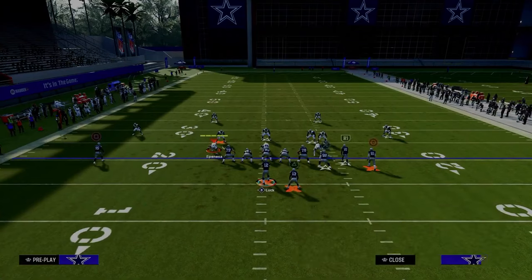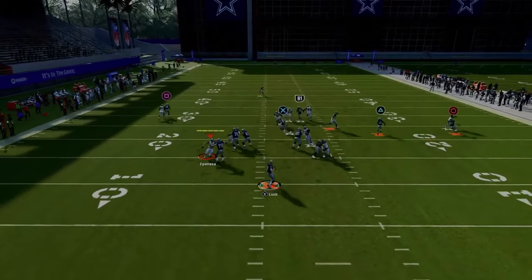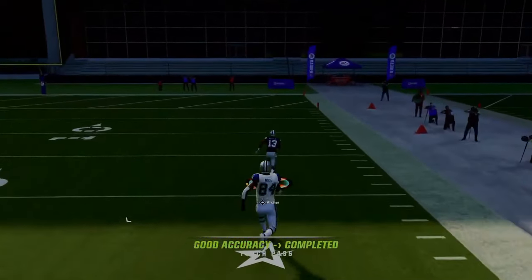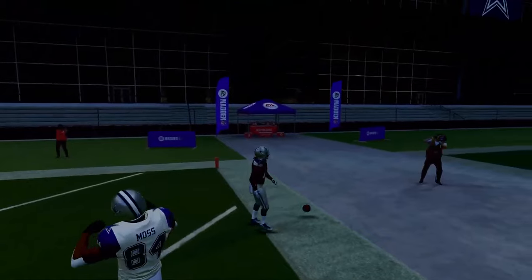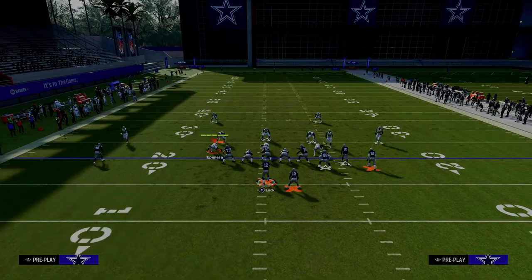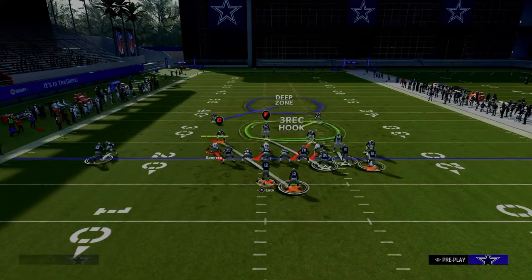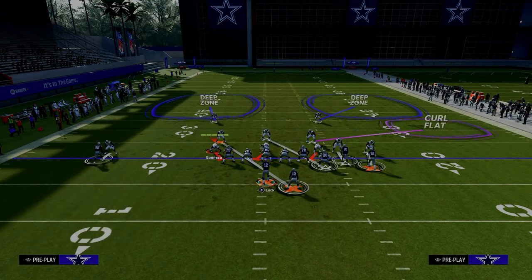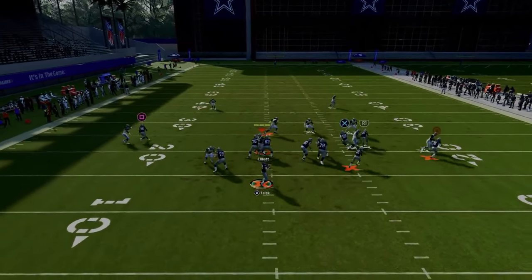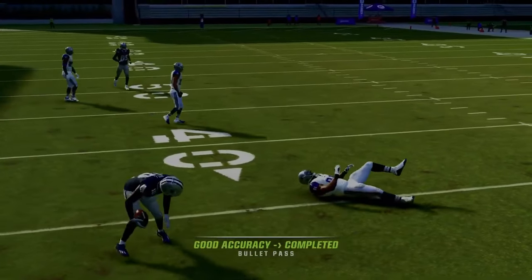You also have your running back route, so if they're in man coverage, it's one of the best plays in the entire game because they have to have safety help on both sides. The running back is going to absolutely destroy man-to-man coverage. If you just pass it up and to the outside, you're going to be able to consistently beat man coverage. This is super effective against man coverage, including two-man under style defense.